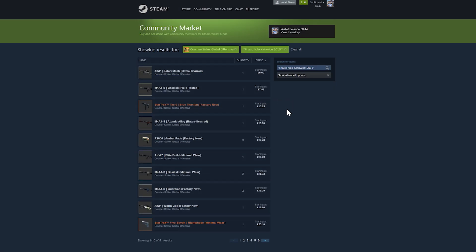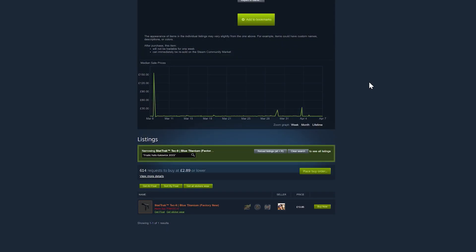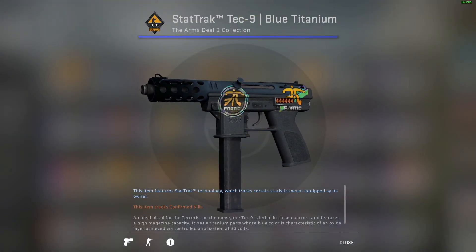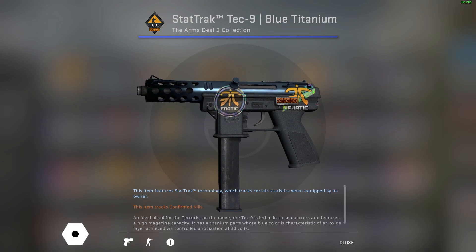Now we're going to move down to the StatTrak Tec-9 Blue Titanium in factory new condition. This Fnatic sticker on the Tec-9 is 0% scratched. It also has a Cologne 2014 Fnatic hollow on, which makes both stickers unscratched. We're going to inspect it in the game now — this Tec-9 looks very nice with both the Fnatic stickers unscratched.